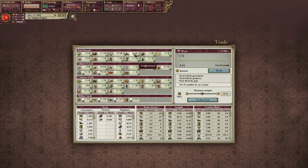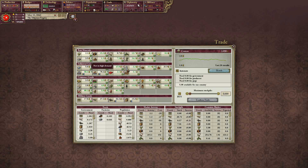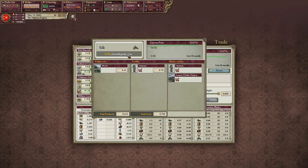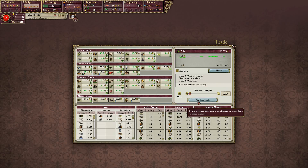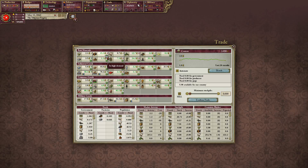We don't need any of that, so let's get about a 50 stockpile in there. Confirm. Confirm fabric, automate, sell. Silk, automate, sell, confirm. Coal — we are needing some of this. Minimum stockpile about 50.